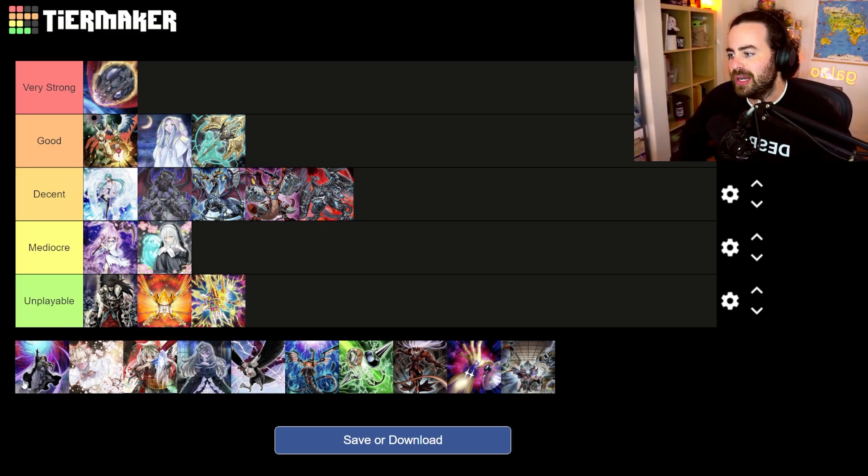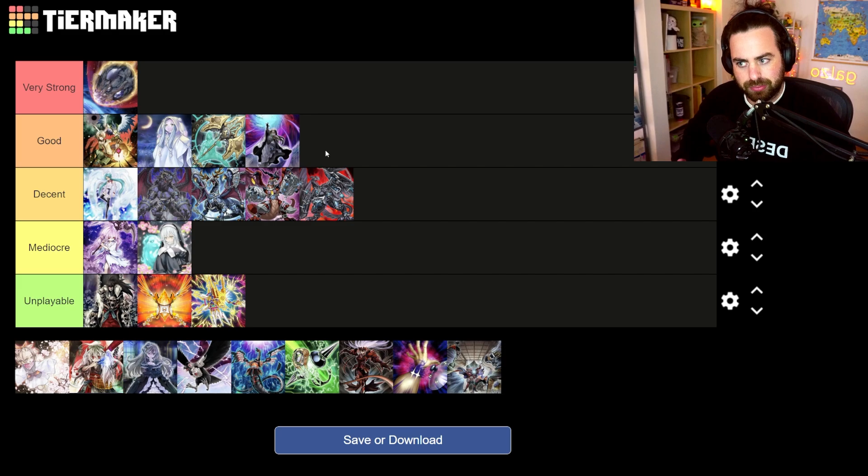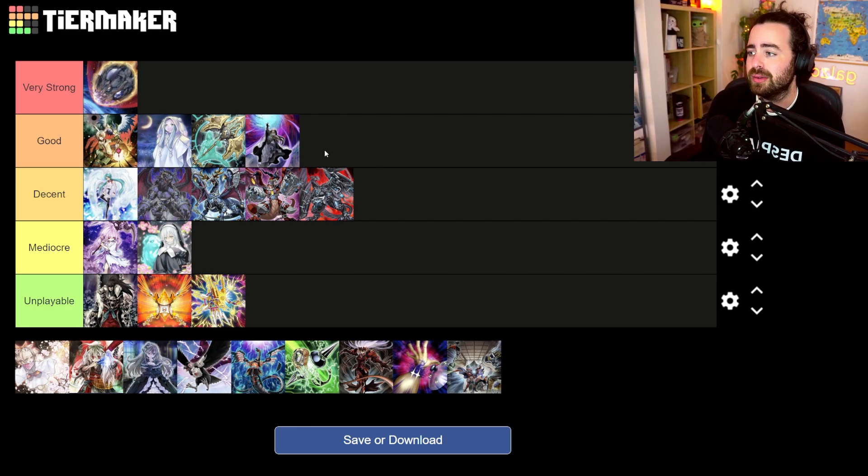Shifter is still good, but if you're talking about the strongest decks — Kashtira and Labyrinth — Labyrinth even plays Shifter themselves, and Kashtira obviously doesn't care about banishing. It's pretty solid against Branded, and still very good against rogue decks like Sword Soul, Runick, and Naturia. It's still super strong, but it's fallen off a little because of Timelord being banned.